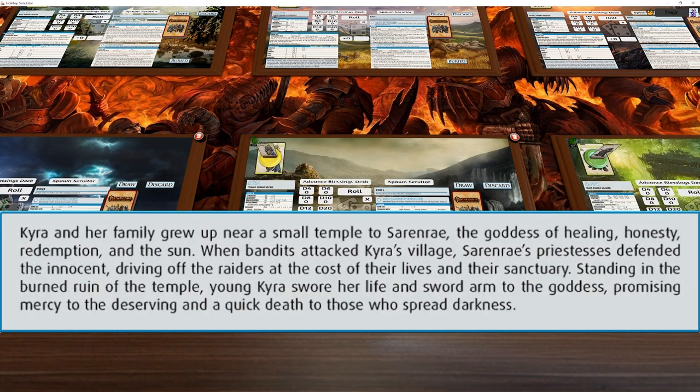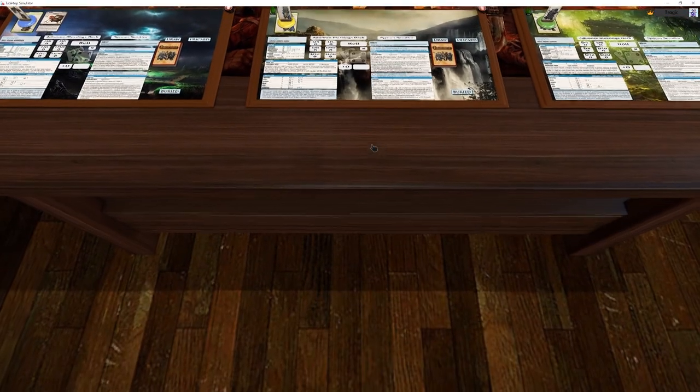Kyra and her family grew up near a small temple of Sarenrae, the goddess of healing, honesty, redemption, and the sun. When bandits attacked Kyra's village, Sarenrae's priests defended the innocent, driving off the raiders at the cost of their lives and their sanctuary. Standing in the burned ruin of the temple, young Kyra swore her life and sword arm to the goddess — promising mercy for the deserving and a quick death for those who spread darkness. Not a lot of tolerance in the Pathfinder universe.